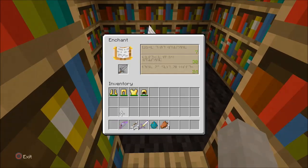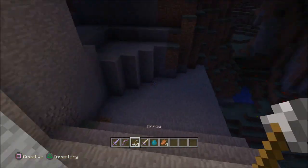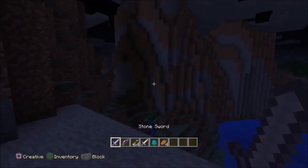All the other stuff like Unbreaking, Efficiency, and Fortune — none of that's really necessary for PvP. You might get Unbreaking for a sword, but most of those enchantments are for pickaxes and tools.